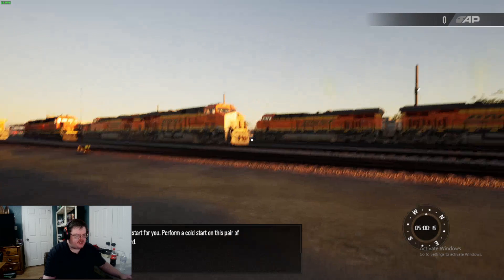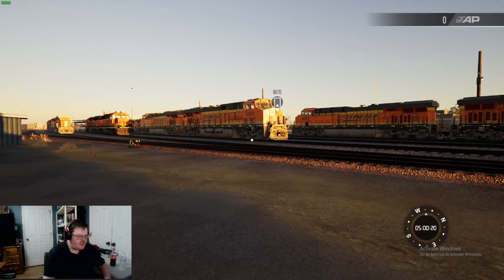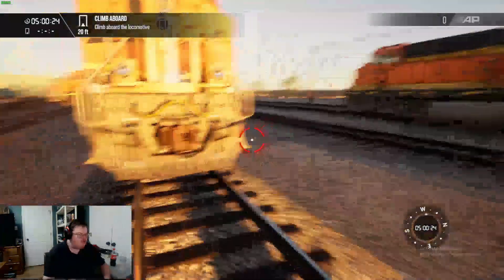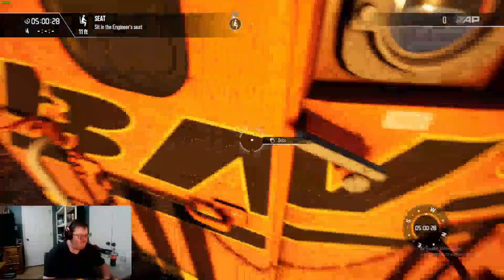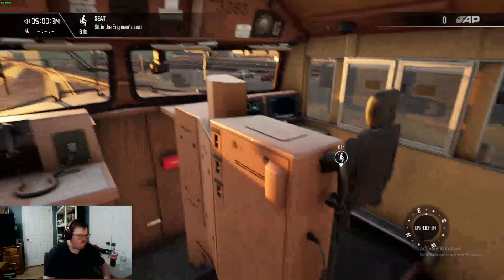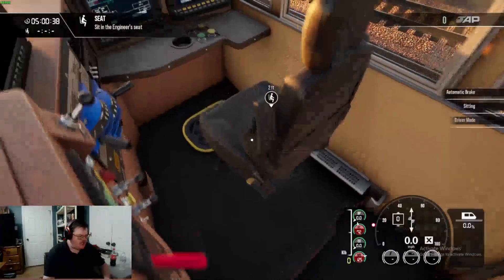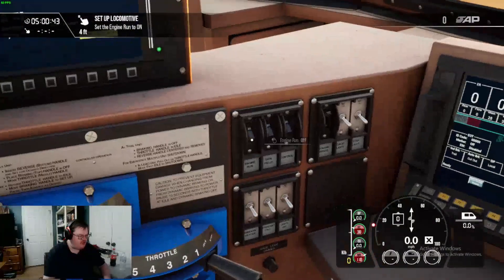Alright, so this is Train Simulator. Let's see — this is the train we'll be driving today. It's that one right up ahead. Let's go inside. Alright, so this is the train interior — it's pretty cool. One thing I like about this game is it tells you all the instructions: what to click on and what not to click on.